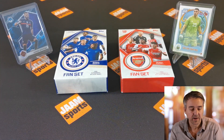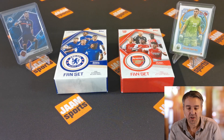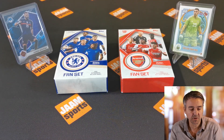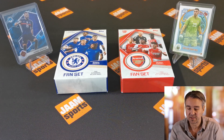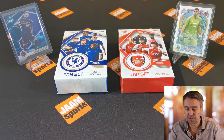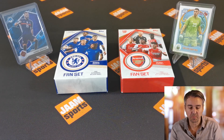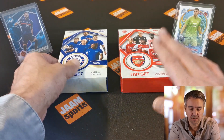To bring us some luck, I've got my lucky jump with me today. On the left hand side you see a nebula insert from Karim Benzema, and on the right hand side an autograph from Emiliano Martinez from Fileteado. All right, now let's start opening the first box — we start with Chelsea.